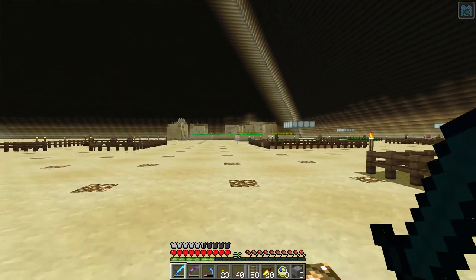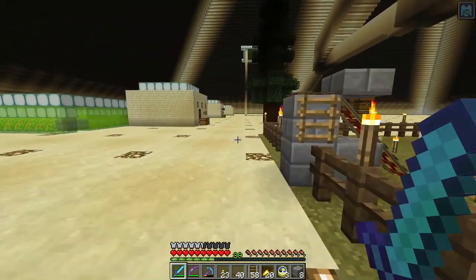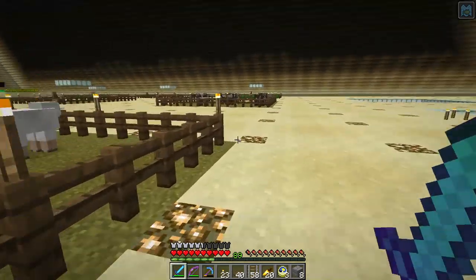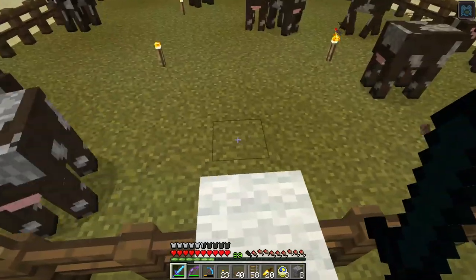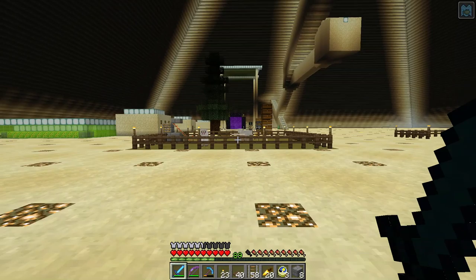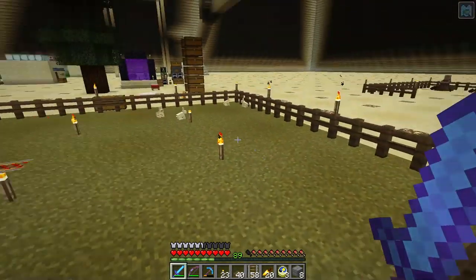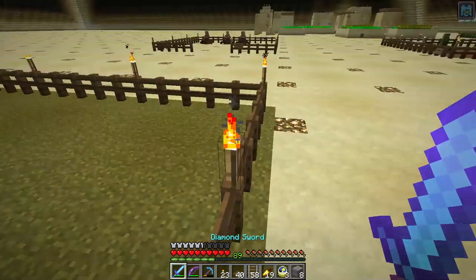I'm looking forward to having villagers and cats running around inside the pyramid — the Egyptians liked cats. A bunny farm wouldn't be a bad idea either since bunnies spawn on grass in here. If I got rid of the sheep and left the grass, bunnies would just spawn on it.